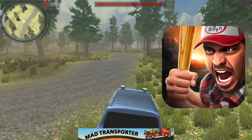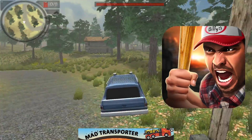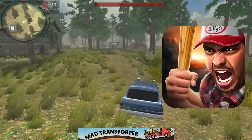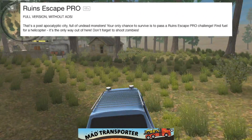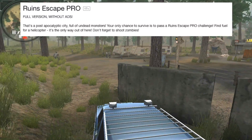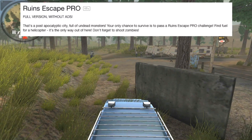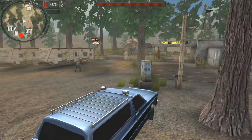Let's have a look at the store page. He's got a hat on with a brim and a smiley face - that's nice, he must be a happy guy. 'Find fuel for a helicopter - it's the only way out of here.' That was a plane, not a helicopter. They look the same - helicopter planes. Who knows how this thing works. Maybe you only get the helicopter again if you pay for the game.